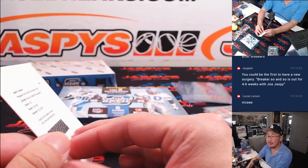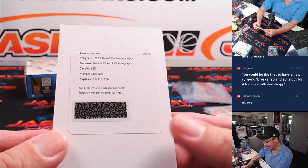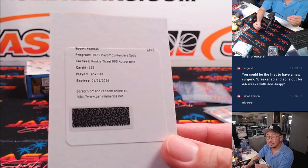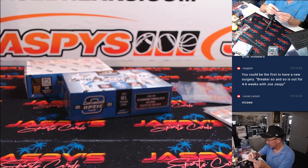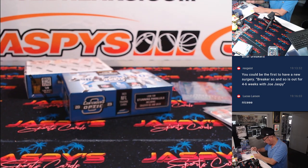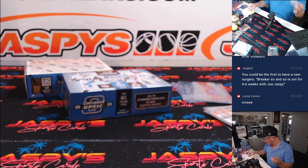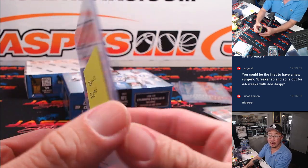All right, and the redemption — bam! It's Tank Dell, rookie ticket RPS autographs. Nice one for the Texans. Texans are a random number block team, so they'll go to Texans zero — Brian. There you go, man. All redemptions go to zero.